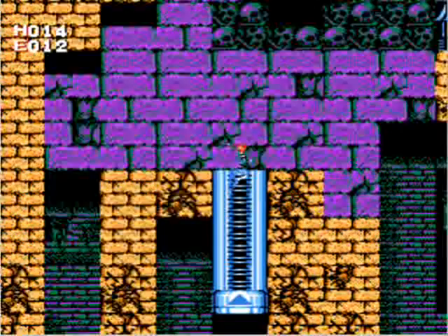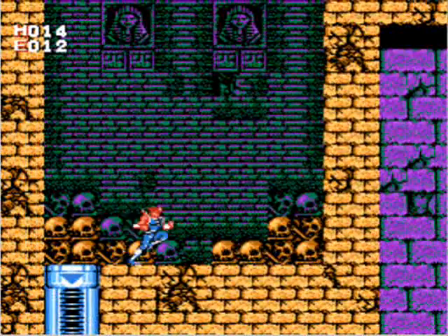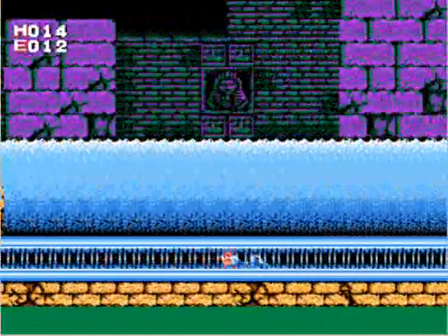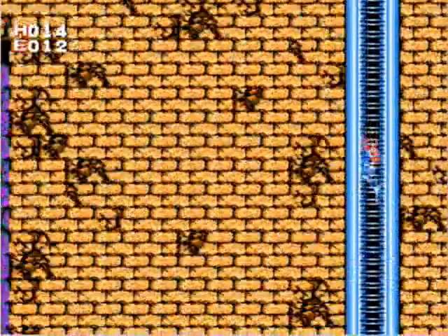Anyway, here are the Aqua Boots we need. With that, we can walk on water — water being relegated pretty much exclusively just to this level. But first we have to go back around, so we take this tube all the way back to the underground entrance of the pyramid.